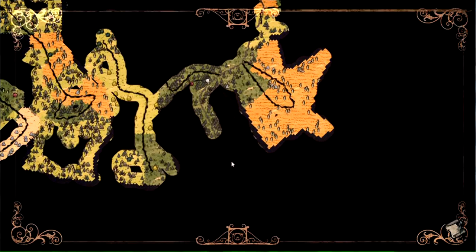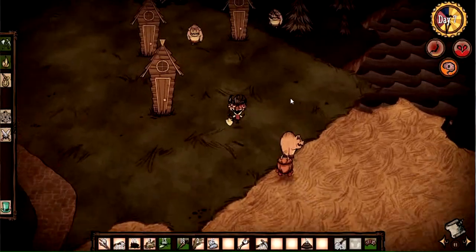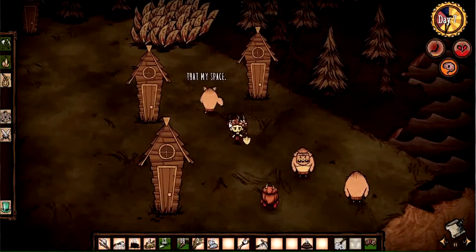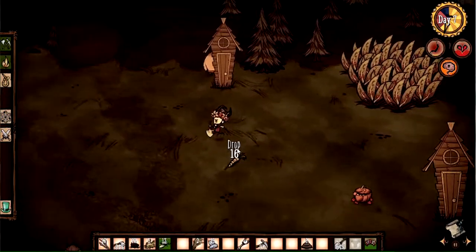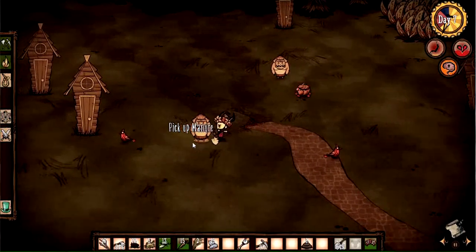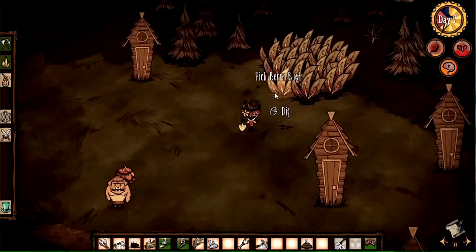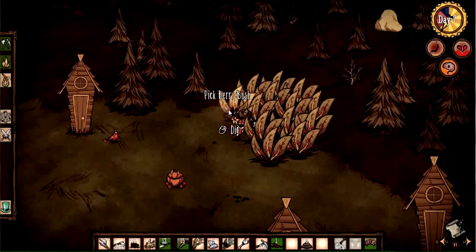Here we have a pig village. The other thing you want to be doing right now in the early days, before you get attacked and before winter comes, is exploring a lot. Exploring is key, because if you want to find Maxwell's door and get into adventure mode, or just find the wooden things and go into a new world, you're going to need to do some exploring. Pigs are fine — you can get close to them and they're mostly happy. You can give them meat and they'll follow you around and fight things. If you give them vegetables, they can substitute for beefalos because then they produce manure. Pig villages also tend to have a lot of things lying around, and they don't usually get angry if you pick them up, so I'm going to steal all their berry bushes and take them back to my place.